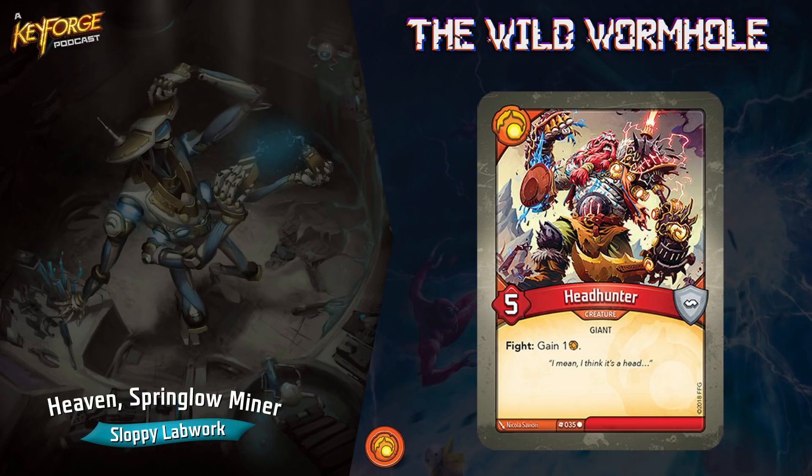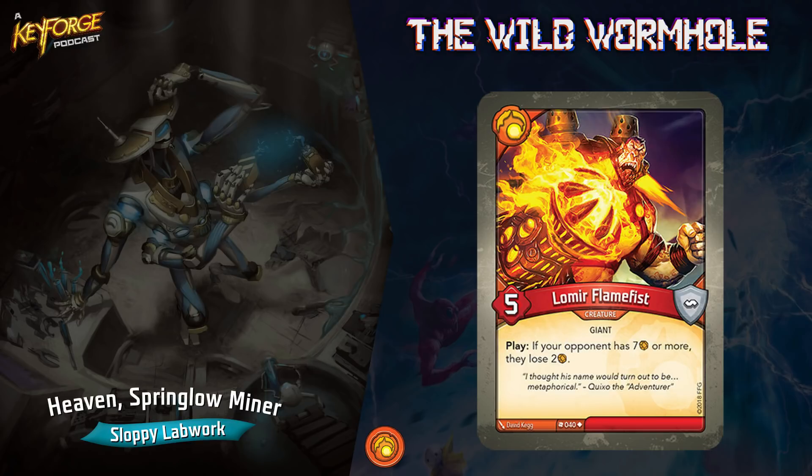You got Headhunter — fight, gain an amber. Especially if you're fighting small creatures and keep them alive for two fights — you play Loot the Bodies, fight with Headhunter, Gauntlet of Command gets him ready, fight again. That's like four amber right there at least. If you have Loot the Bodies and kill two things, that's like six amber fighting with that guy twice. That's just wild.